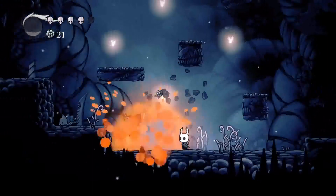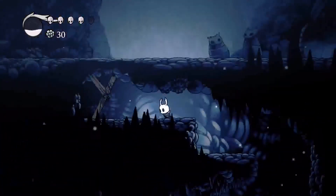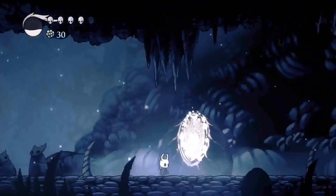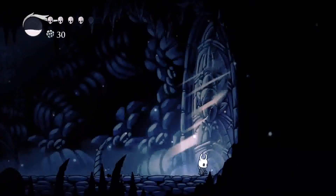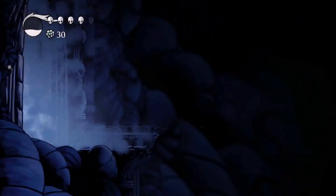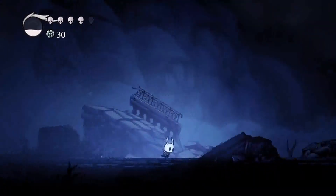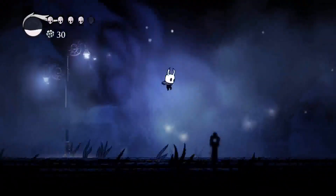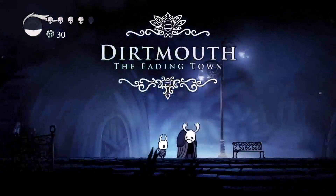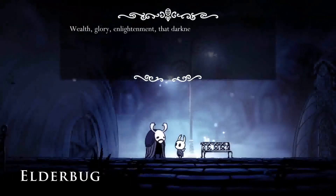I'm just gonna cut back to where I was before so you don't have to watch everything. We're back — this is the end of Kings Pass. I'll be able to go to Dirtmouth and do the most important thing in the game: talking to Elder Bug, because if you don't talk to Elder Bug there's probably something wrong with you. I'd start jumping now because it's way faster to jump through Dirtmouth than to walk since you walk slower there.